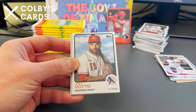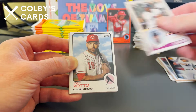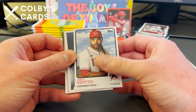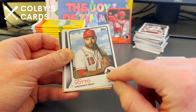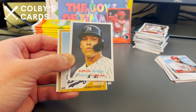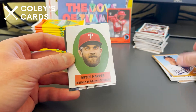A nice Akil Baddoo rookie card. I'm trying to get the designs straight: '83 design, 2091 is the future card, '62 is the wood grain with the label peeling up. Joey Votto — this looks like a '73 design with the silhouette at the bottom. Here's an Aaron Judge card — this is the '57 design. Walker Buehler, Bryce Harper floating head — that's a cool one. The floating heads would look really good with an auto right below the face.